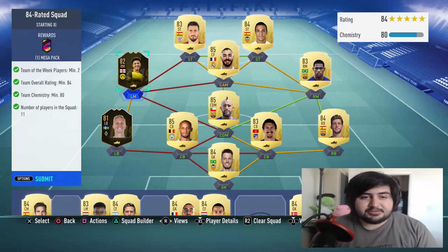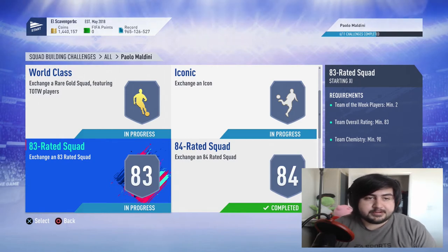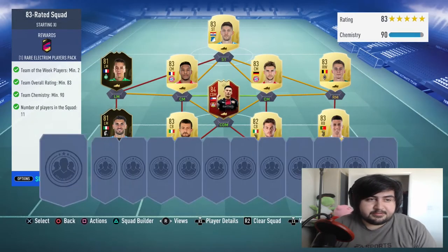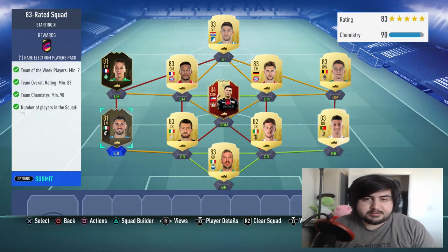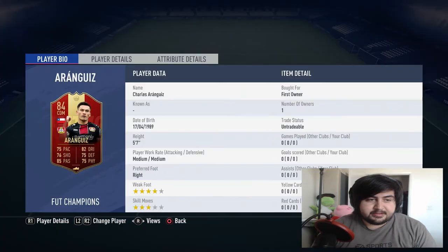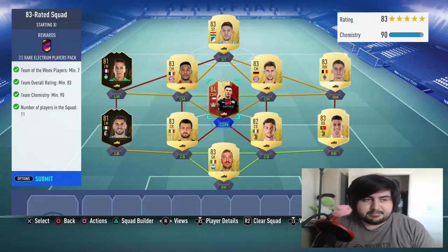This is the 83-rated squad — the final squad of the rated squads. Basically just two basic informs, a bunch of untradeable 83-rated players, and an 84-rated FUT Champs player. I never really use Arangis — I'm not a big fan of Carlos Arangis — so we're going to go ahead and submit him. 83 rating, 90 CAM, two informs — everything fits well.